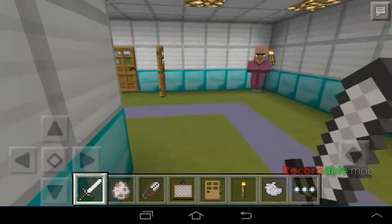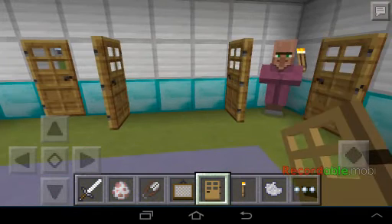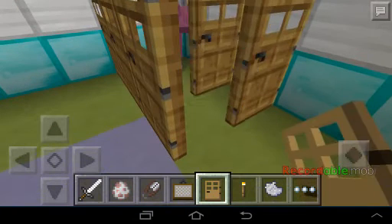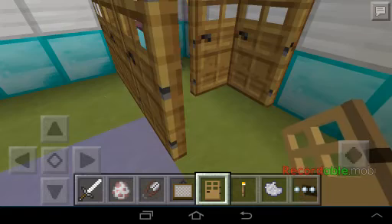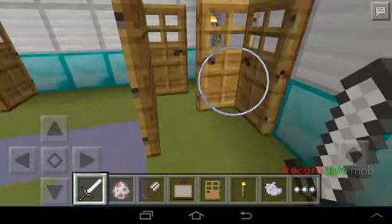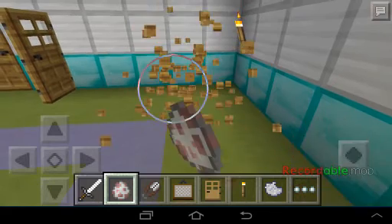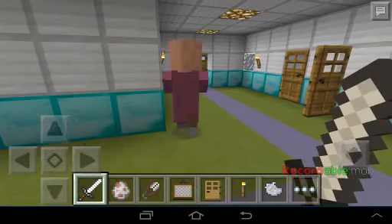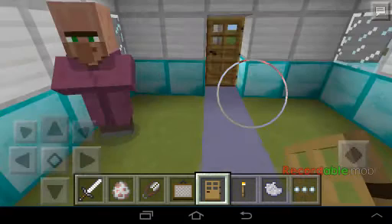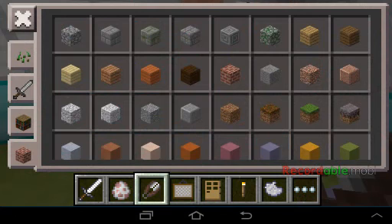Go on. So as long as I keep that door there, I guess the villager won't do anything. You're breaking the diamond block.